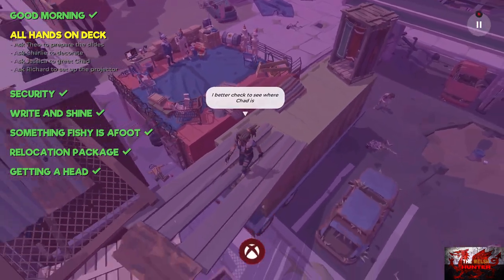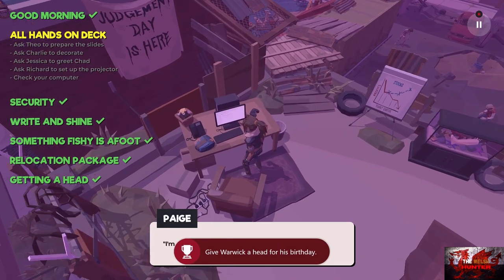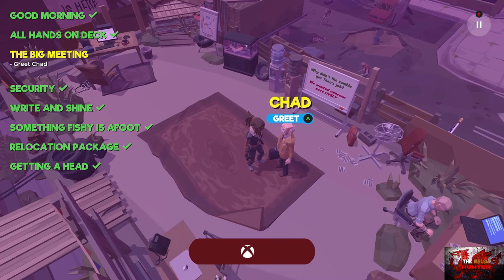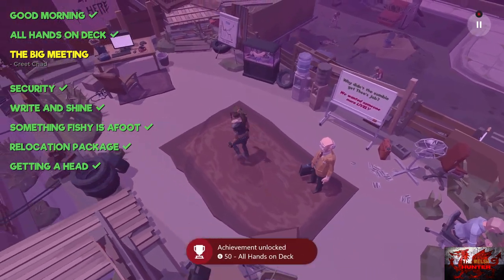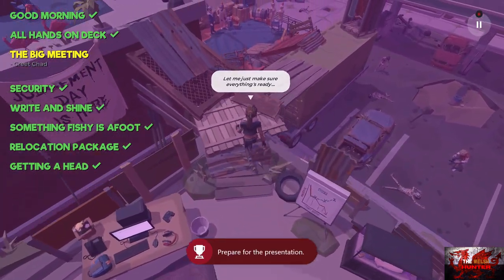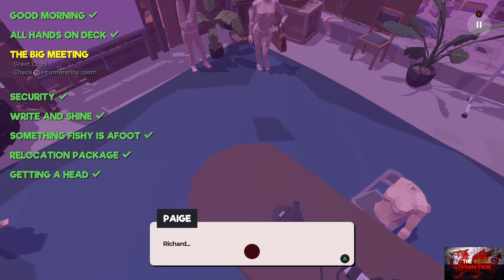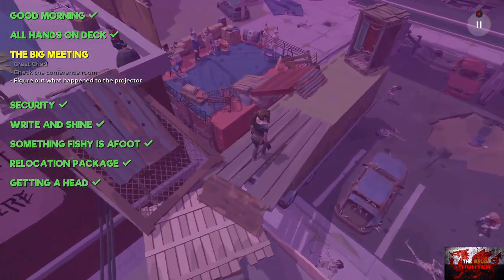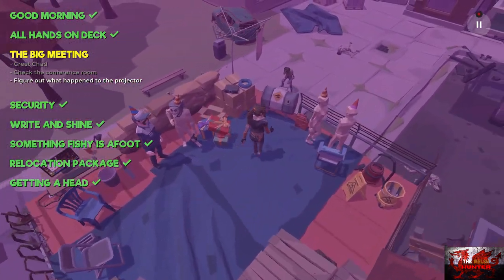Go back up the ramp and head back to our desk once more. As soon as we check the desk, Chad appears behind us — our boss. Go and speak to him quickly. Then go up and to the left into the conference room — the projector is missing. Head back down to where Charlie is on the right hand side, and the projector is on the right, next to the oil drum.